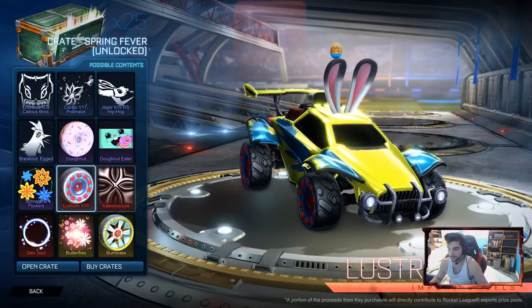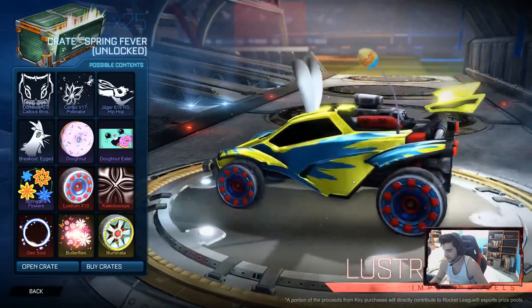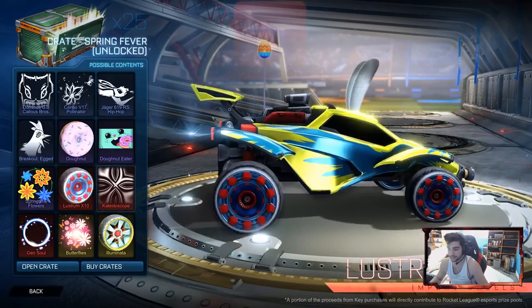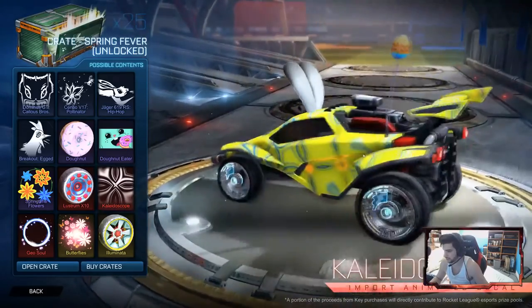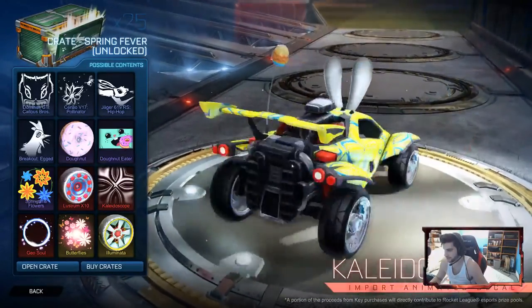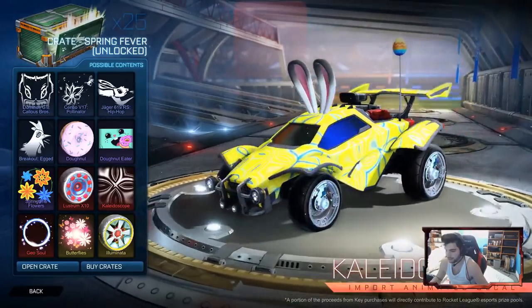I don't use anything besides rainbow boost. Then we got these import wheels — nothing really too special about them, they look kind of cool. Intrigued to see if we can get them painted. Then there's an import animated decal called Kaleidoscope, which is pretty cool — should be fun to see what you can do with it.